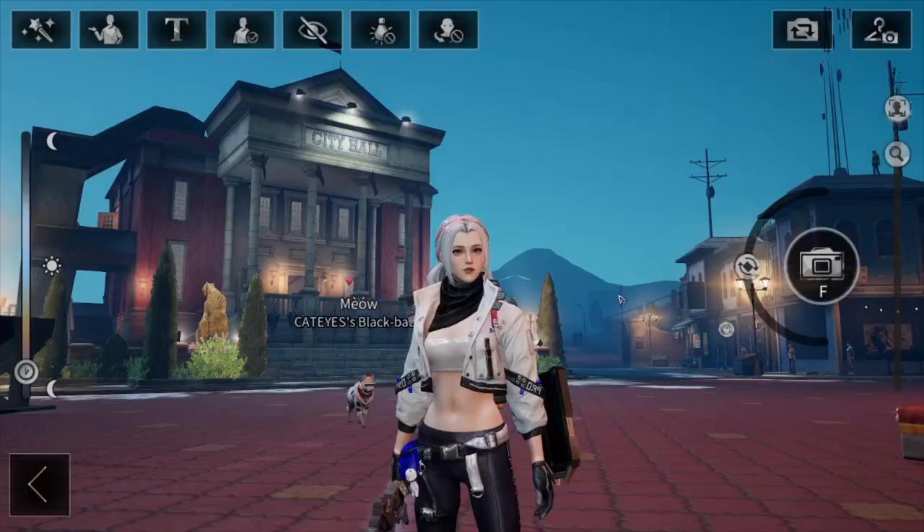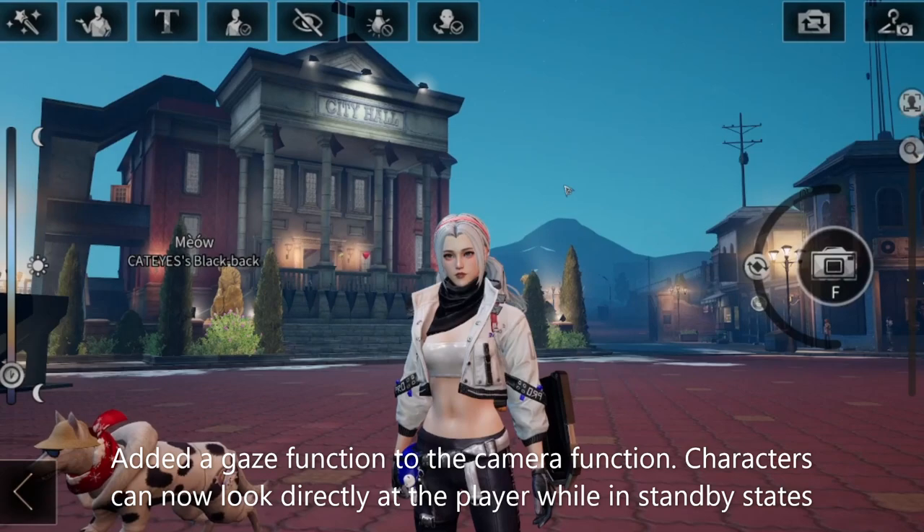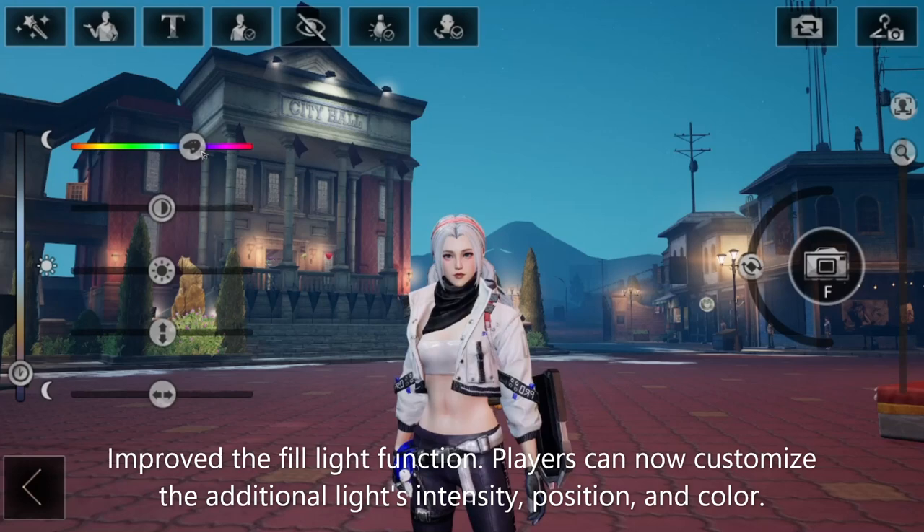Three: Photo Function Optimization. A gaze function has been added to the camera — characters can now look directly at the player while in a standby stage. The fill light function has also been improved; players can now customize the additional light intensity, positions, and color.